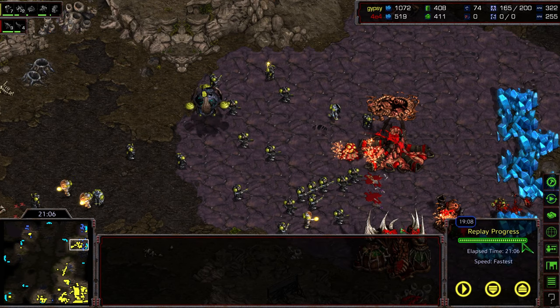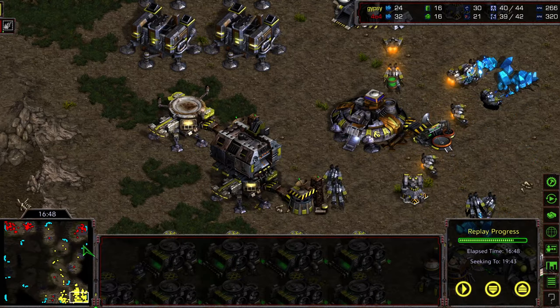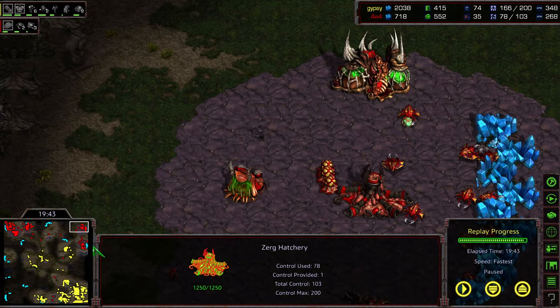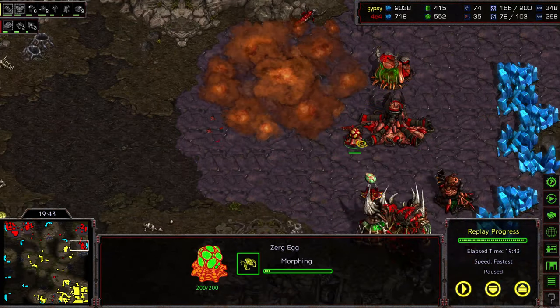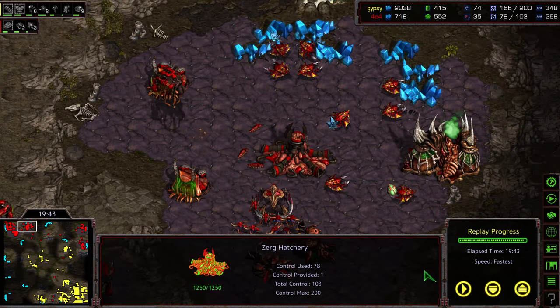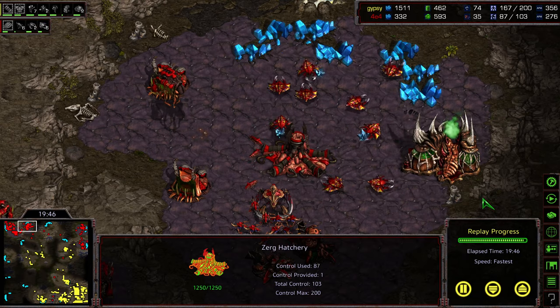That's GG from Crossy — he has nothing left. Gypsy's economy is absolutely rolling at twice the supply. Crossy is about to lose what's left of his mining base in the upper right. Once Gypsy took out the natural expansion, he could just walk in and wipe that out — basically not enough left to stem the tide from that point on.